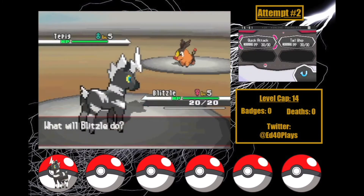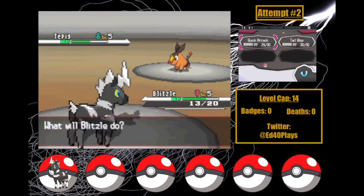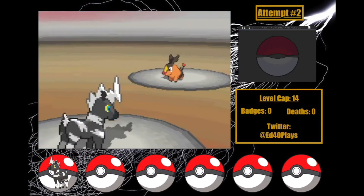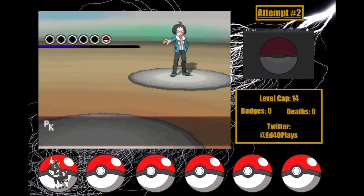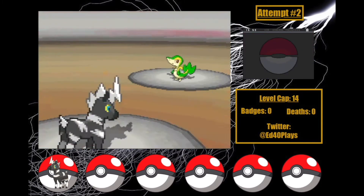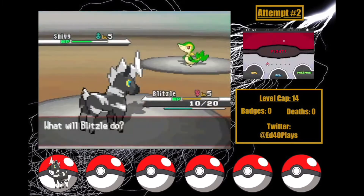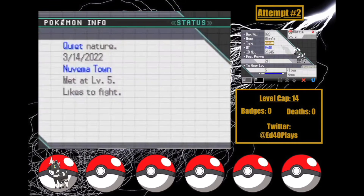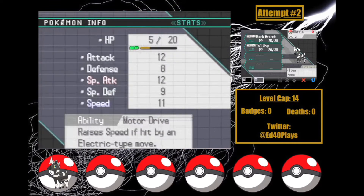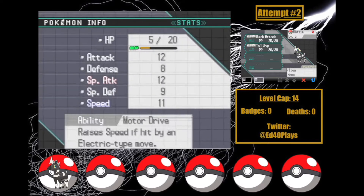Attempt two goes much better. I get a Blitzle with slightly higher HP, but Tepig takes off 7 HP with Tackle, and then just Tail Whips the fight away. Cheren's Snivy is doing big damage, but decides to throw the battle away too with a Leer at the end, even though it could've taken Blitzle out. I'll take it though. Blitzle has a Quiet nature — plus Special Attack and minus Speed — which is pretty mixed. I name her Brake.